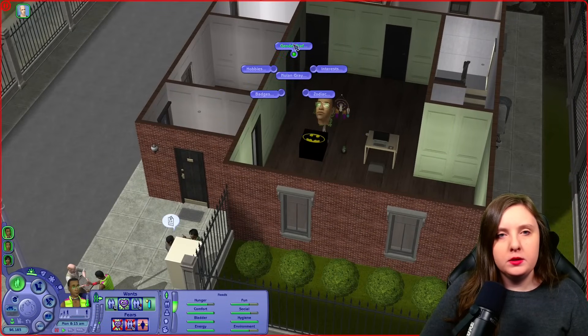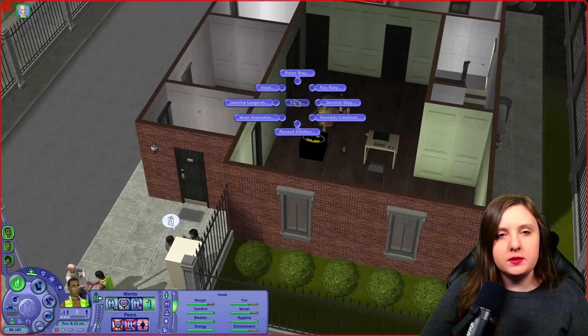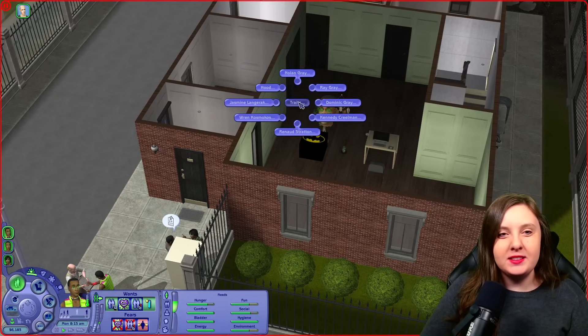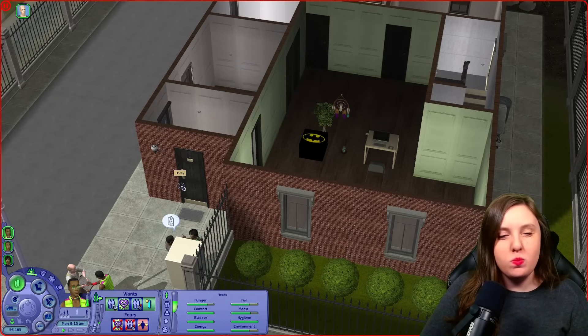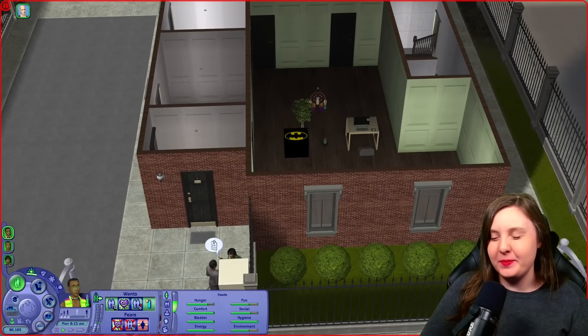Pretty sure he's one of the Sims with a broken face that I fixed in CAS. Traits. Nolan — he is straight, and from the start he had the tinkering hobby. I'm randomizing that once. Okay, he still has tinkering. Seems like this randomize thing isn't always doing it for some reason — same thing happened last time. So I'm writing that down. Oh wait, Nolan was the teen. Sorry, my bad. But I can write that down for him anyway.